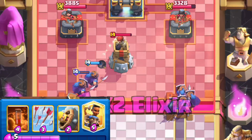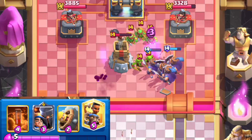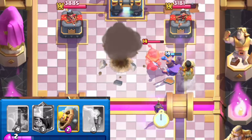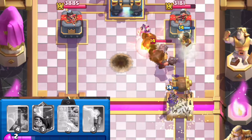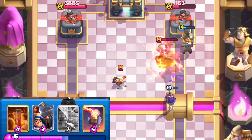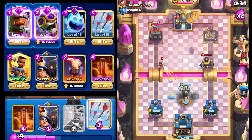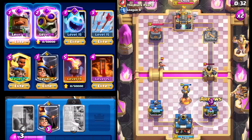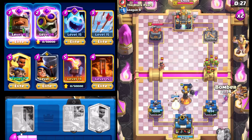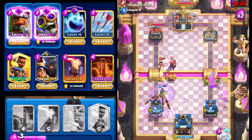Bomb Tower and Mega Knight just make it really really difficult. Arrowing this down, then going with Ram Rider. We have a lot on the field. Going with Evil Bomber and Barbarian Barrel to help protect the Bomber. It's on the tower — that's going to be so much damage. We get one more bomb off — the entire tower goes down just like that! Arrowing this down. Going with Little Prince. Wow — the Mega Knight got taken out. Really solid stuff.